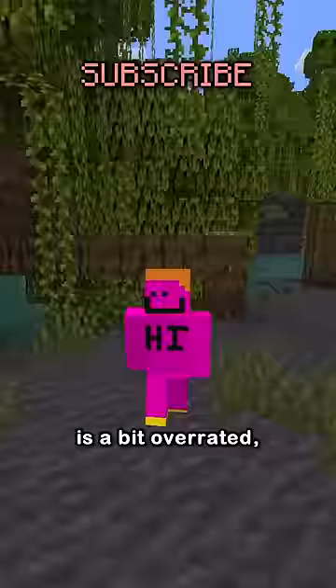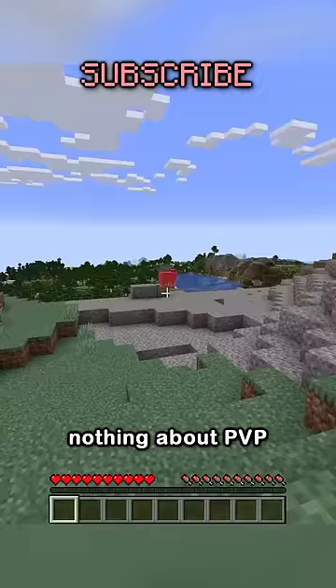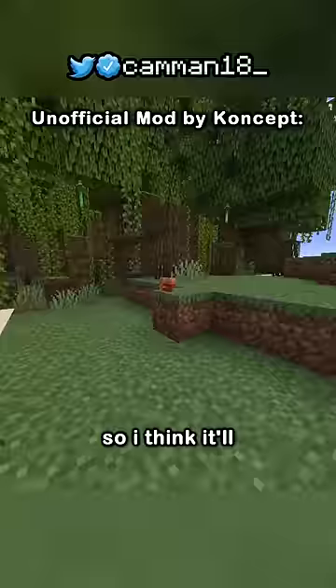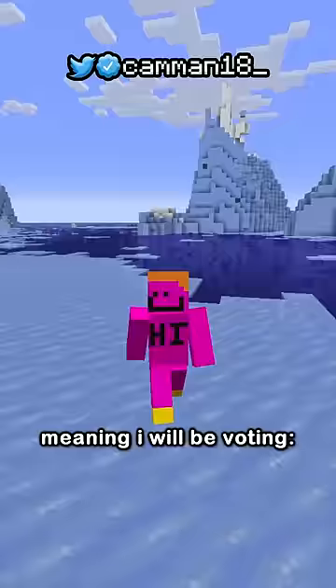Second is the crab. It looks the coolest and spawns in the coolest biome, but I think the crab claw is a bit overrated. All we know it does is extend block placing range — nothing about PvP or breaking from further away — and we don't even know how far or how it'll be used, so I think it'll leave people disappointed.